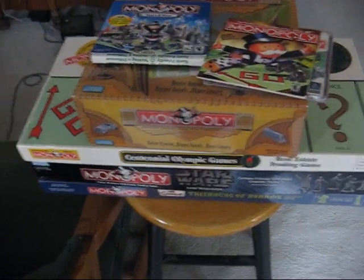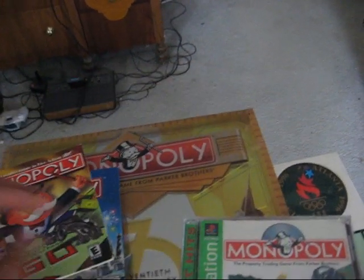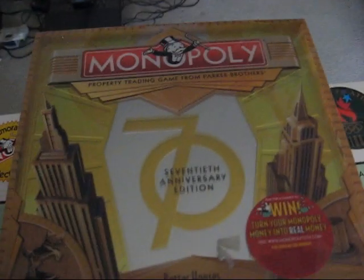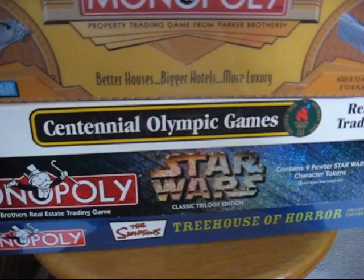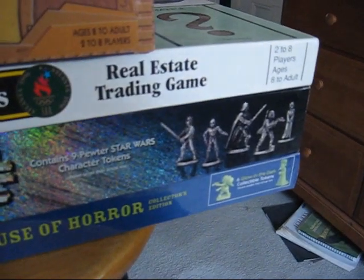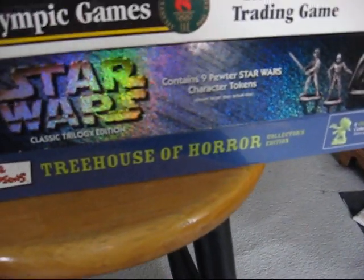Look at all these different versions of the game I have here. We have Monopoly Here and Now for the PC, classic version of Monopoly PC version also, a PlayStation version — always nice. The 70th Anniversary Edition of Monopoly, Centennial Olympic Games Monopoly, Star Wars Monopoly — a must-have by any Star Wars or even any Monopoly fan — and of course The Simpsons Monopoly, but this one is the Treehouse of Horror Edition. Oh yeah.